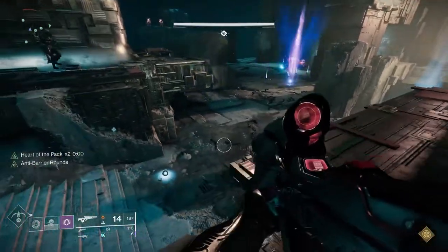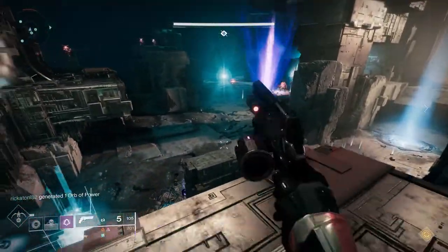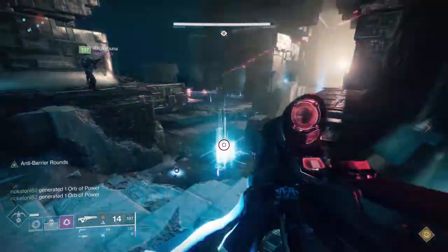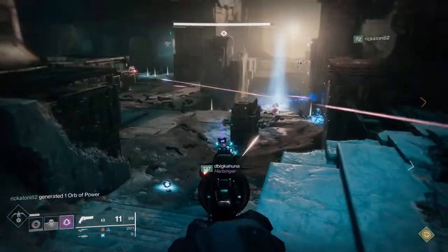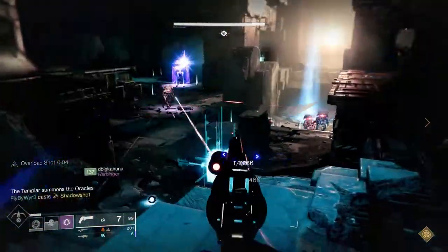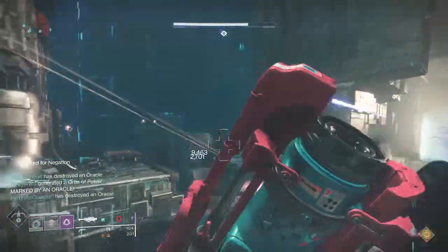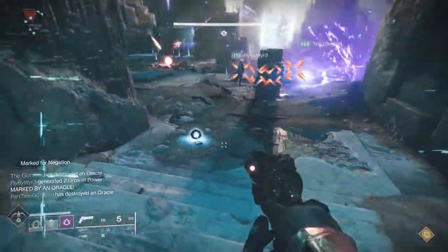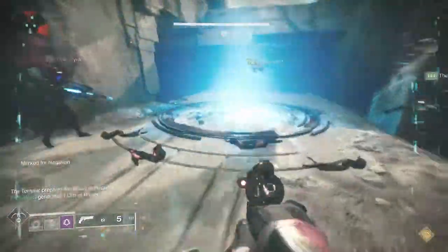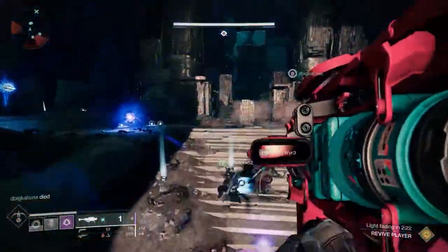What you're going to do now is try to get into a fireteam with other people — usually with your clan, or you can join someone at a public event on a planet. If they have their seasonal rank ranked up, the higher that seasonal rank is, the higher the shared wisdom bonuses you get together. So put these things together and you're going to get a ton of XP. At that point, while you're in that event or whatever activity you're in, turn in all of your bounties, and you're just going to see your seasonal pass go up really quickly.